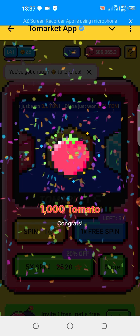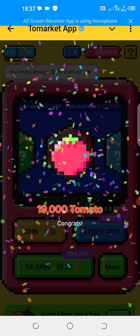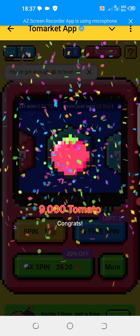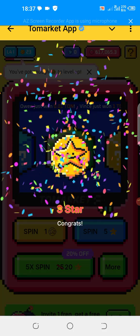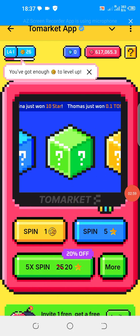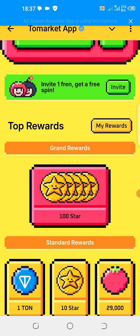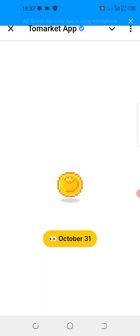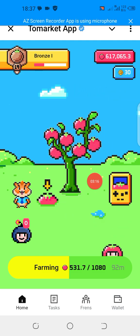One thousand tomato. I spin again — 19,000! Wow. I spin again — nine thousand. I spin again, the last one — three stars! Wow. So you can see this is a feature you need to maximize so that you can increase your tomato before it is listed.